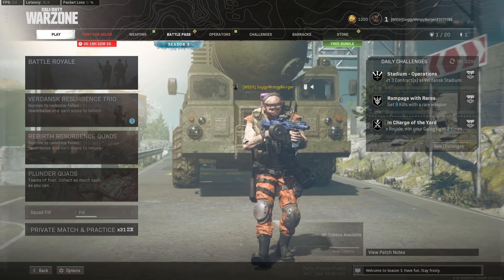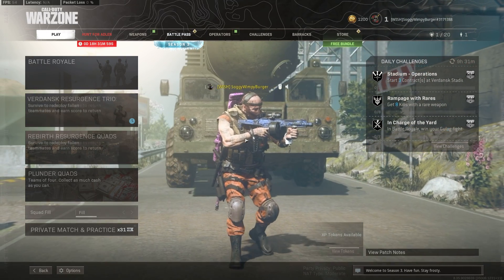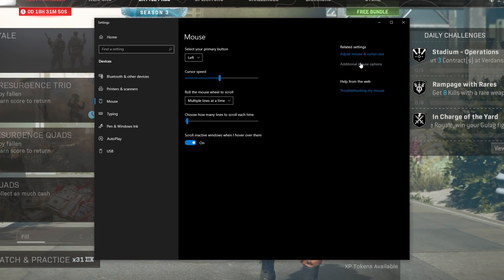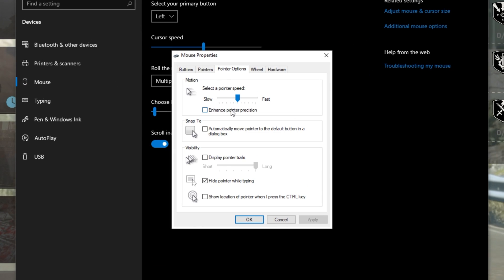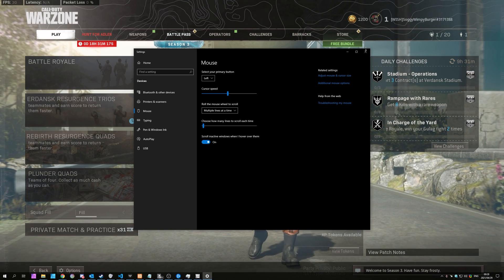Now simply hop into a game and see if your input latency issue has been solved. If it's not solved and it's only an input latency issue with your mouse rather than both your keyboard and mouse, hit start on your Windows computer and type in mouse to open up mouse settings. Head across to the additional mouse options in the top right, and another window will open. Go to the pointer options section and make sure that enhanced pointer precision is turned off — this is mouse acceleration built into Windows. Once you've made sure it's turned off, hit OK and hopefully your input latency issue has been solved.